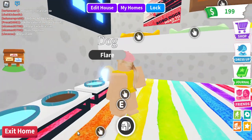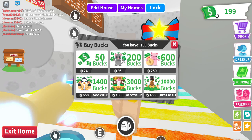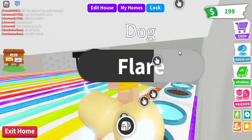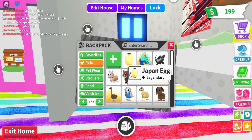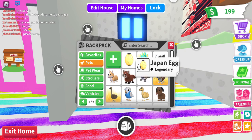If you want your house to look more beautiful you can add a table. You should buy the Japan egg if you have enough bucks because that will help a lot in the future — you can save up for when the next egg comes out. The woodland egg has value right now because it was before the Japan egg, and the Japan egg is about to leave.